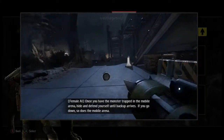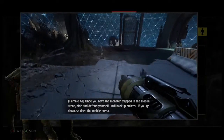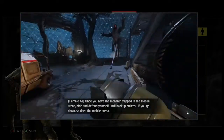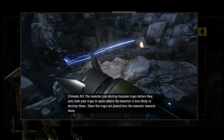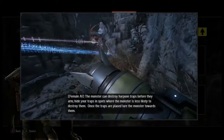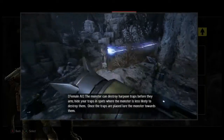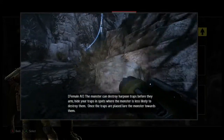Once you have the monster trapped in the mobile arena, hide and defend yourself until backup arrives. If you go down, so does the mobile arena. The monster can destroy harpoon traps before they arm, so hide your traps in spots where the monster is less likely to destroy them. Once the traps are placed, lure the monster towards them.